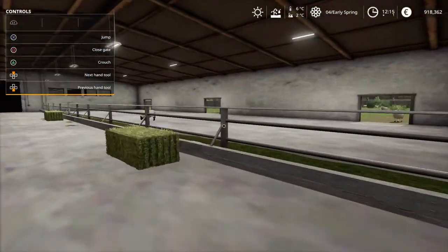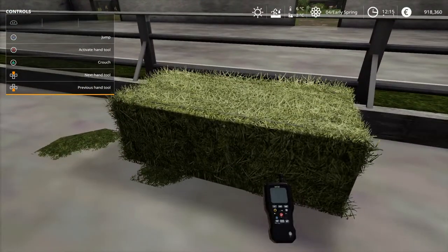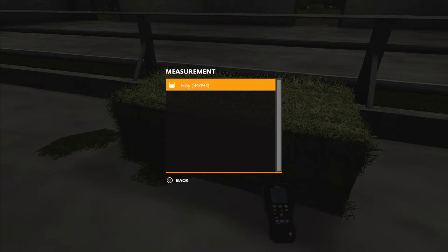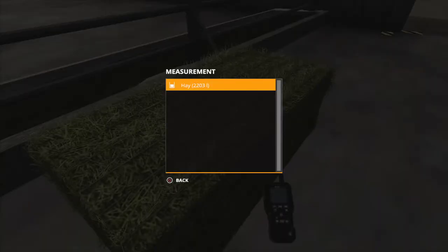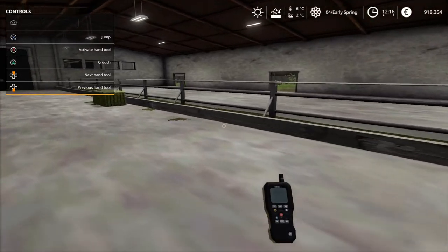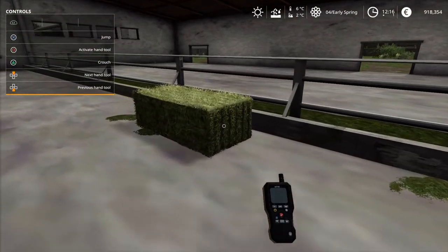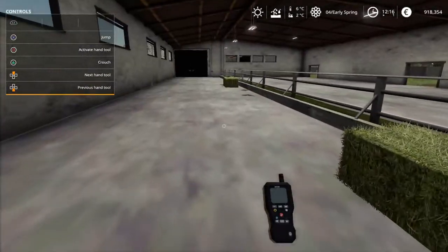That's the sheep pasture - I put bales in there a while ago. This hay bale used to be 4 tons - 4,000 liters. Now this bale has only 3,449 liters, which means the sheep grazed about 551 liters off that bale. This other bale is 2,203 liters - so the sheep grazed nearly 18,000 liters off that one. So as long as the bales are pushed in this area, sheep help themselves and feed - pretty low maintenance animal.